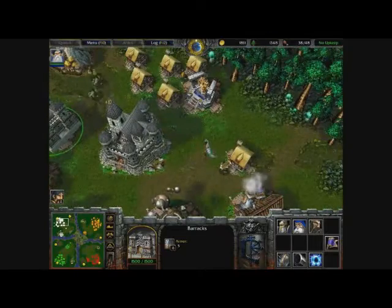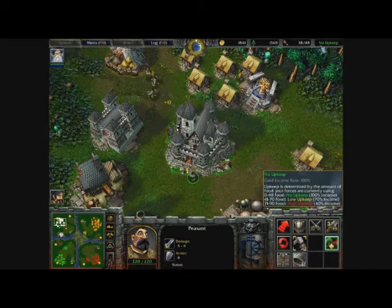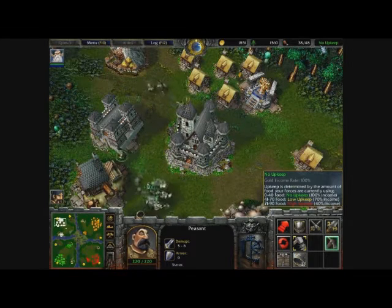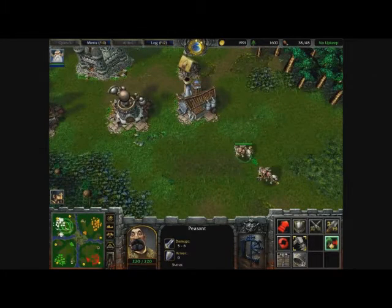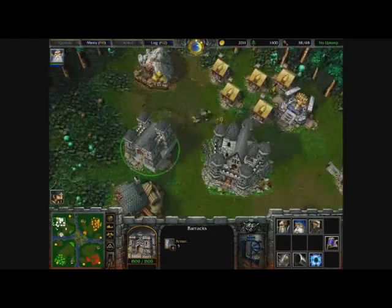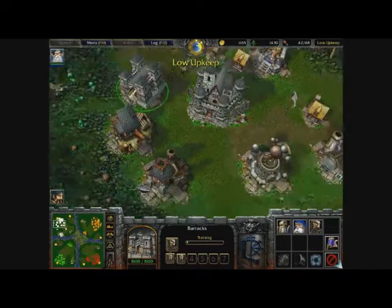Let's look at upkeep. The gold income rate is 100. That'll be changed to 70% in a minute when I get to low upkeep, which means it'll be 70% income — because my army will have grown to such a large size that it needs a portion of my income to sustain it. When we get to 41 food, I think from the mortar teams once they've finished training — we've changed from no upkeep to low upkeep. So what we're going to do now is train some knights.